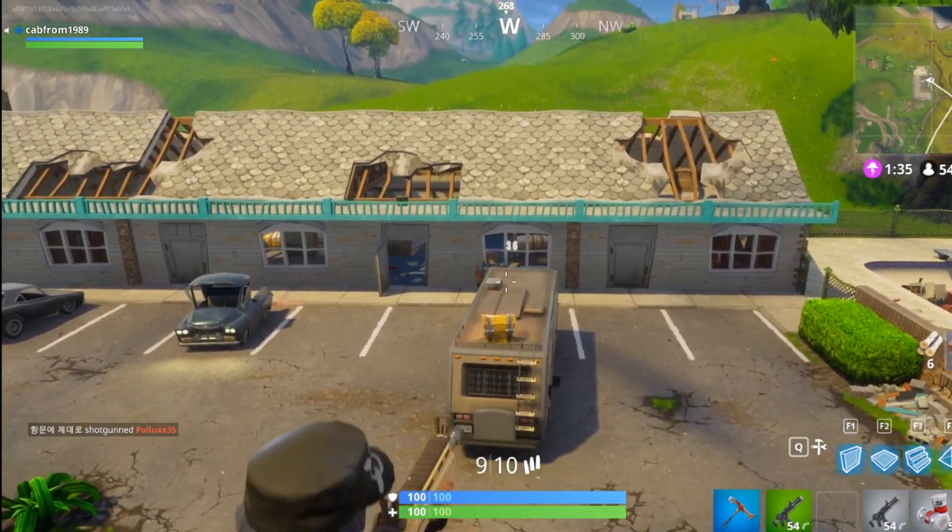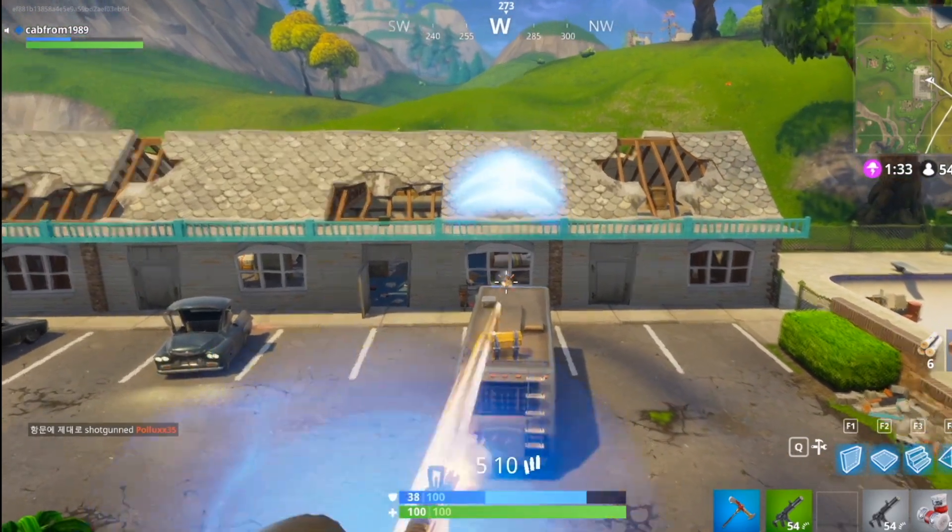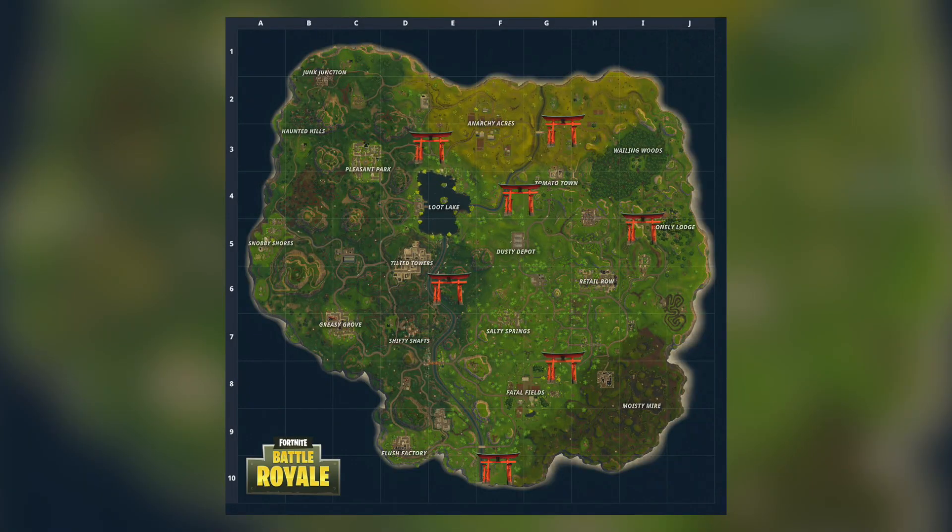But where exactly are the new locations of all of the shrines in the Fortnite map? As you can see from this map that I've created here, we're going to go from top left down to bottom right in regards to the locations. The first one, and the one that I most frequently go to, is bang in the middle of Pleasant Park and Anarchy Acres.